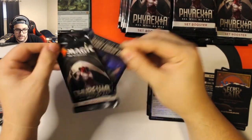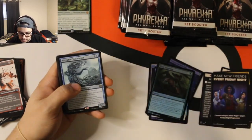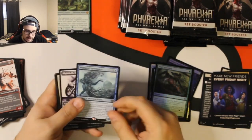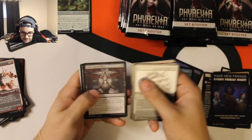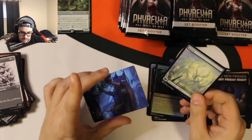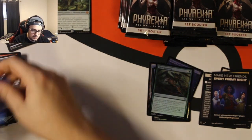Got to get used to keeping the packs over here. Viral Spawning. We got a Spell Dancer. One thing I did notice about this set is I feel like there aren't that many double rare packs. Here's one of the signed cards — Atmosphere Surgeon. Nice and pretty.